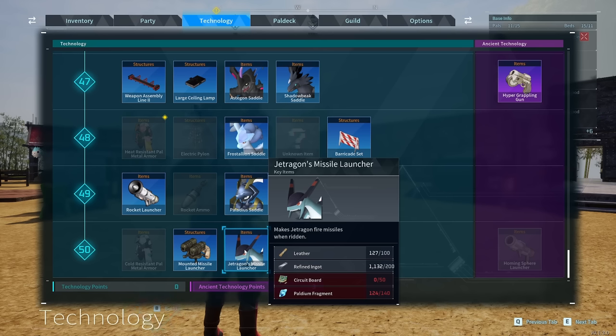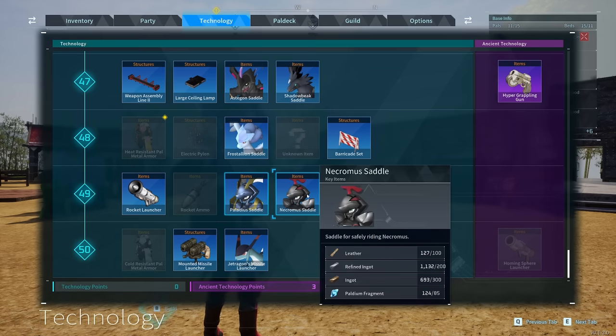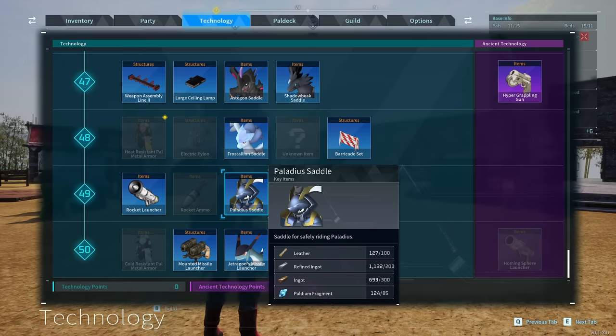Jet Dragon's Missile Launcher Saddle isn't available to craft until level 50, requiring leather, 200 refined ingots, circuit boards, and palladium fragments. Then you have Palladius and Nechromus available at level 49, both requiring 200 refined ingots and 300 regular ingots.